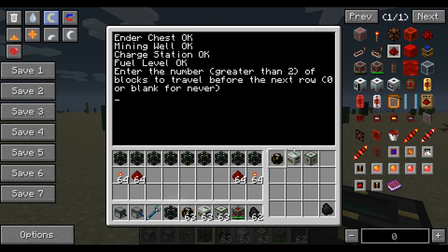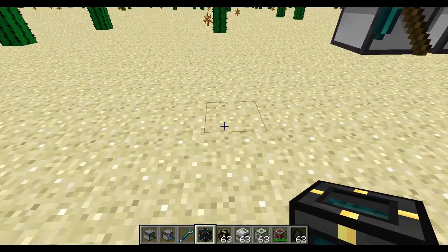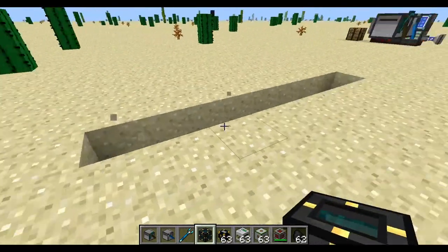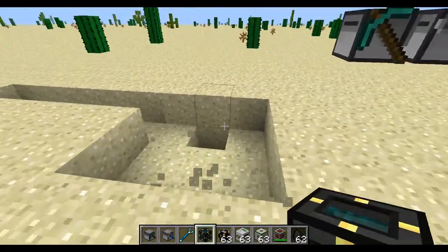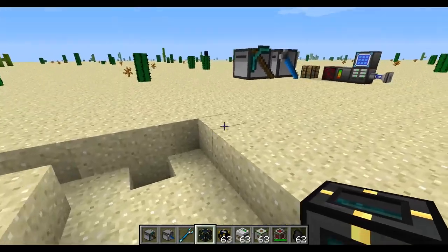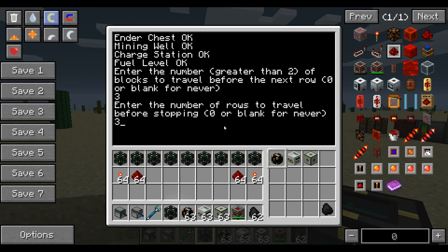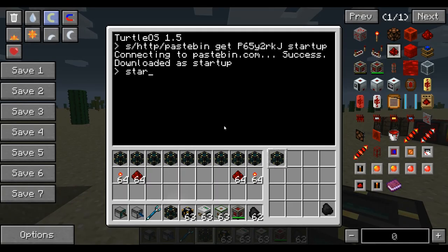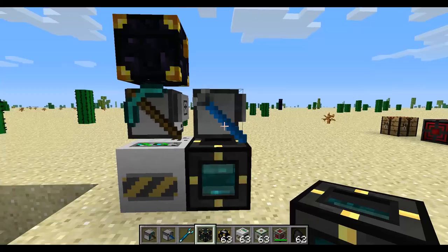The next new feature — you can see I already added everything down here — is entering the number of blocks to travel before the next row. One of the other requested features was the ability to mine a square. Before, they just kind of went in a straight line forever. Now you can have them stop after a certain amount, or do like a three by three or three by four square. So I'm just going to have them do a three by three. Now it says waiting for Snap, so let's go over to Snap, run the same launcher, receive updates, and run Snap. Now you can see they're running again.